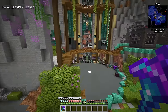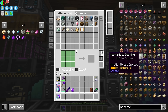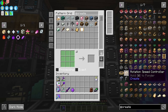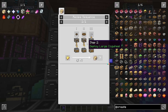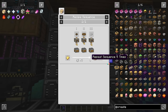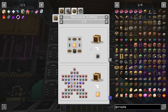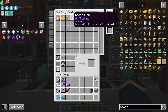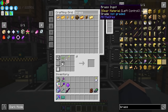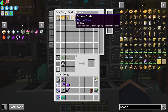Thankfully at this point in our playthrough we can bypass most of the grindy part that Create unfortunately has. It has its own built-in progression line where, for example, if you wanted to make a rotational speed controller, you'd first need to obtain brass and then craft a precision mechanism using sequenced assembly. There are also mechanical crafters, which have their own progression line. But because we already have access to brass, we should be pretty good here.